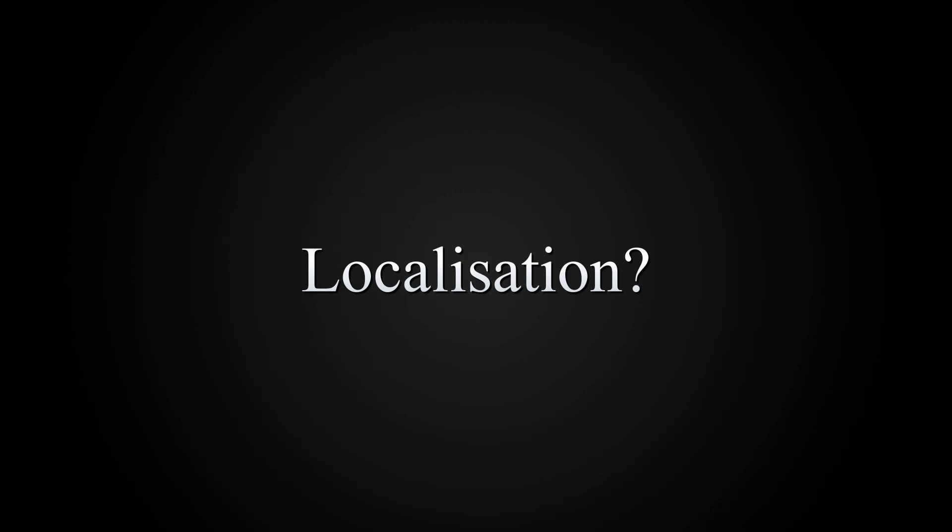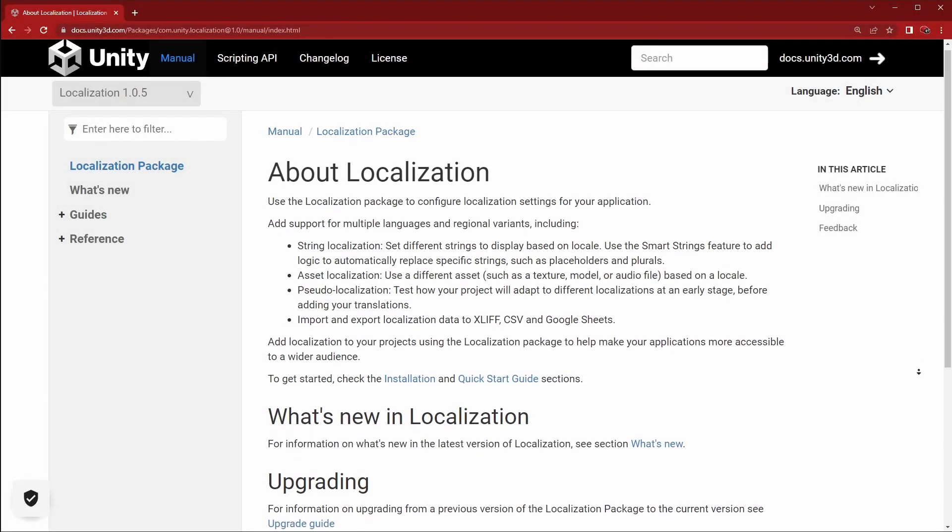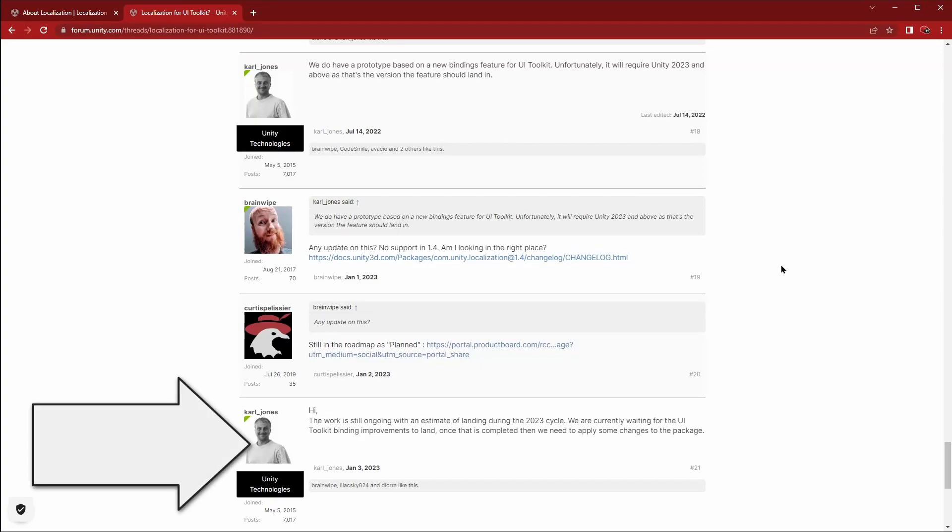With the menus finished, I started on localization and discovered that the Unity localization package — the official Unity localization package — didn't work with the brand new UI Toolkit package. So I've shelved that for now.